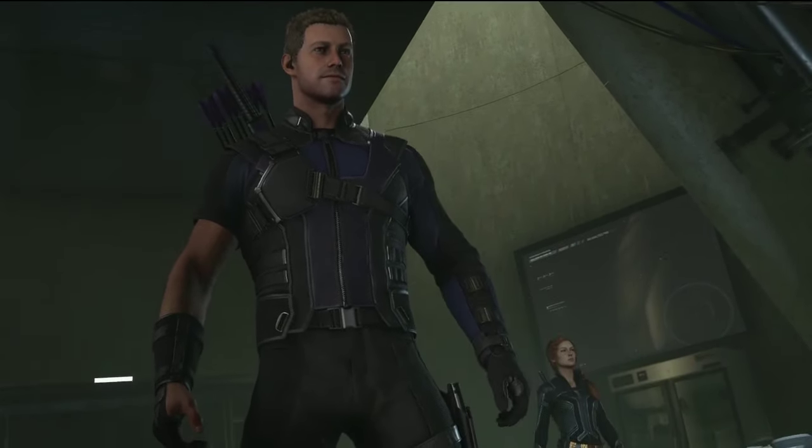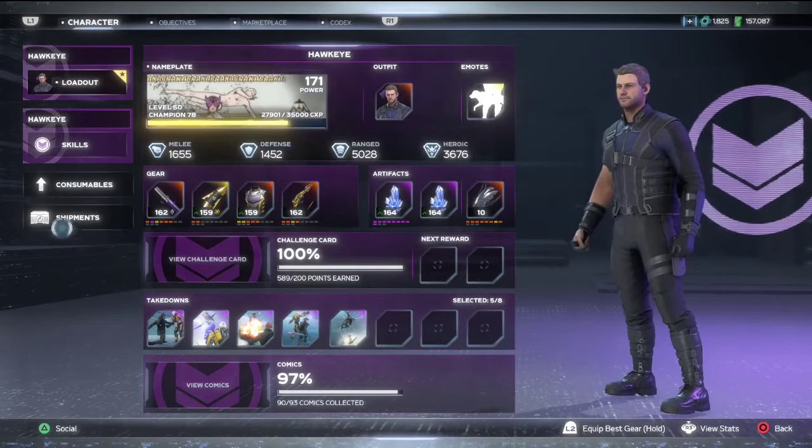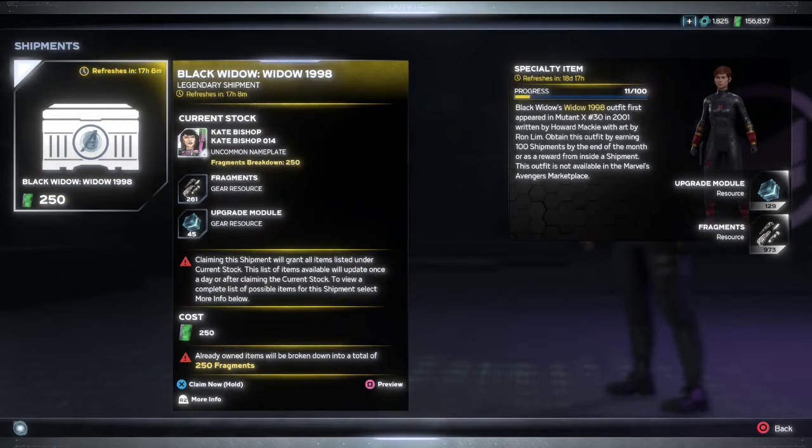Now like I said, it's double resource weekend right now, so we're already getting double. But you'll see once we're in here and we open shipments, we're actually going to be getting triple. You should always, if you're going to open a bunch of shipments, just come into a mission. You should be playing all your missions on Challenge 4 for maximum resources anyway, because it doesn't even affect the difficulty — you're only hurting yourself if you're not. But don't open your shipments in the helicarrier; open them here. It's 43 upgrade modules — that's going to be triple, so if my math's right it should be 129. There it is — 129. So we actually get triple what it says.